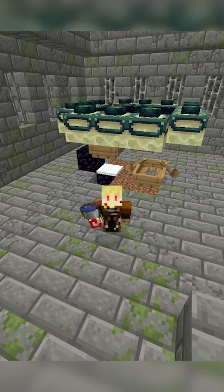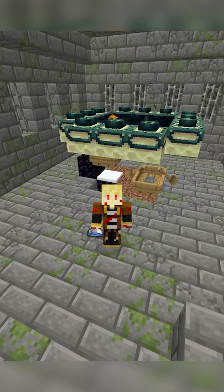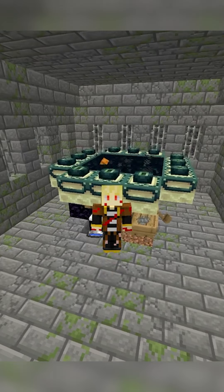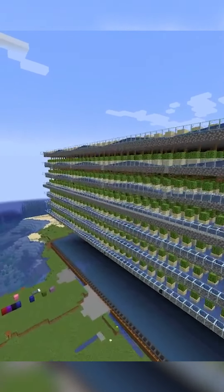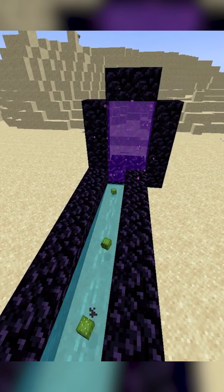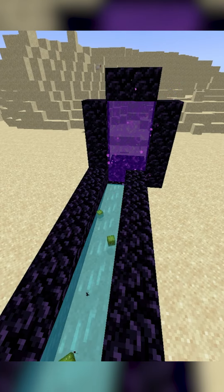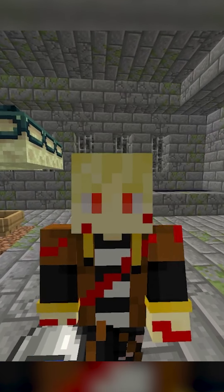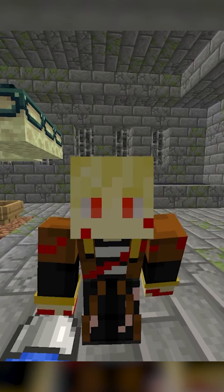At this point, you will either need a chunk loader or an alt account AFKing by the portal. Obviously the AFK is easier, but isn't an option for single player, so you'll need a chunk loader. All you need to do for this is have two farms, one in the overworld and the other in the nether, that are sending one item through the linked nether portals — within a couple chunks of the end portal at least once every 10 seconds. The simplest of which is just two cactus farms, but honestly, just have an alt AFK in the overworld. That'll be way easier.